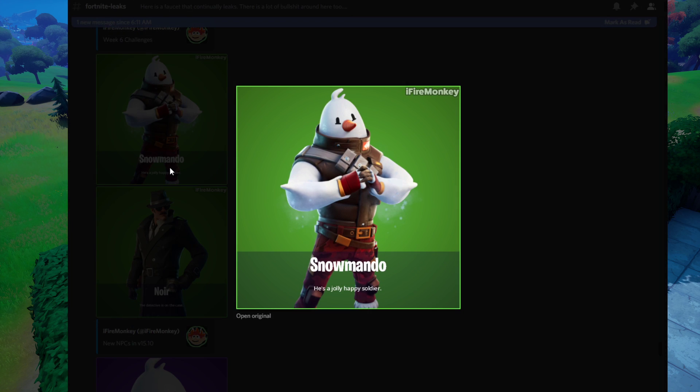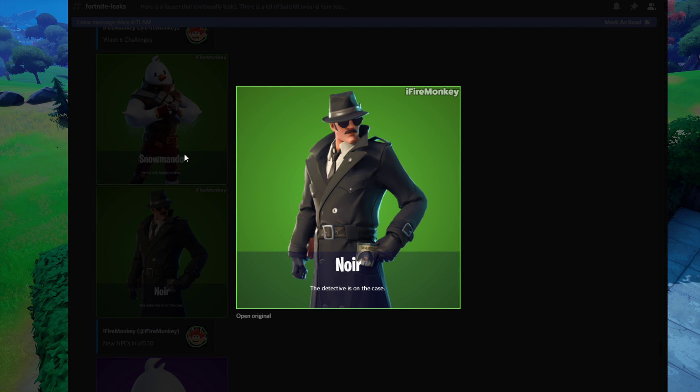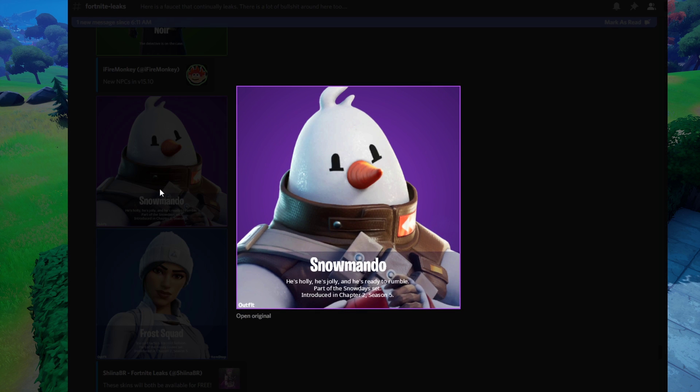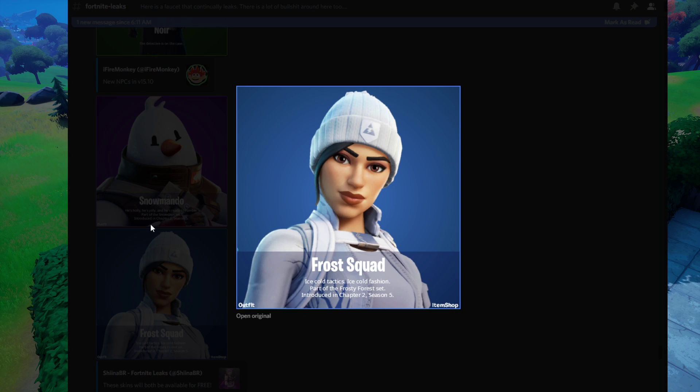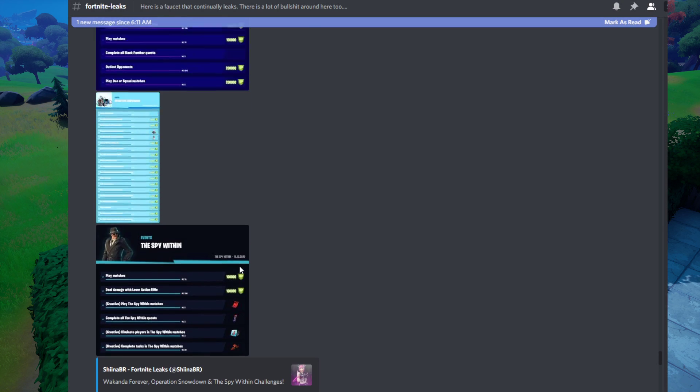Snowmando is an NPC in the map, along with Nori, but Nori is not available right now — Snowmando is, and I do have a guide up for him. Nori is coming to the map very soon though. The two free winter skins you can get are Snowmando, for completing all the challenges, and Frost Squad. Those are the two Winterfest skins we get this year — not bad looking skins.